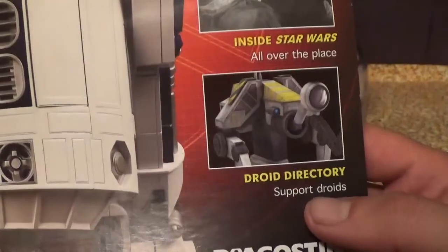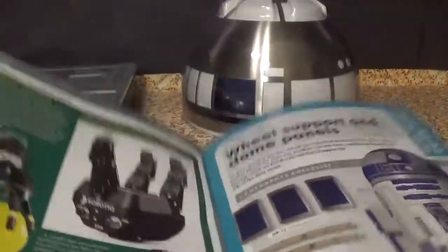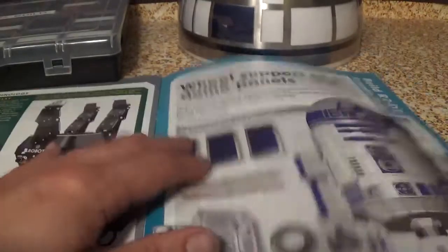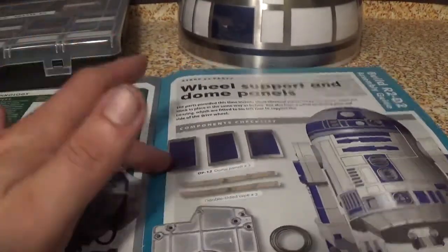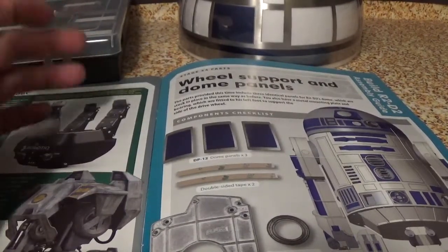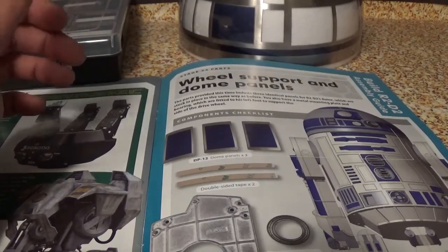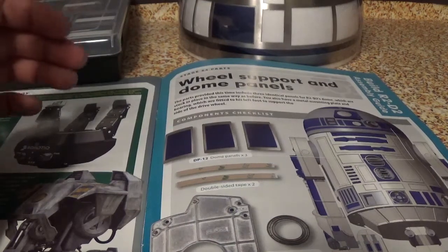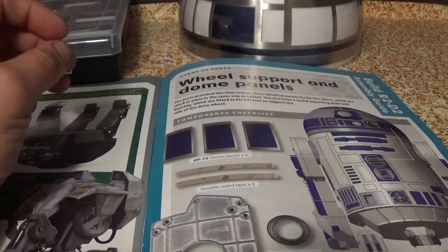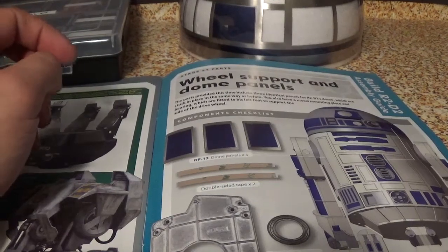Also covered is the droid directory on support droids. The first thing it wants us to do is the three panels — the wheel support and dome panels. The parts provided this time include three identical panels for R2-D2's dome, a metal mounting plate and bearing fitted to his left foot to support the side of the drive wheel.